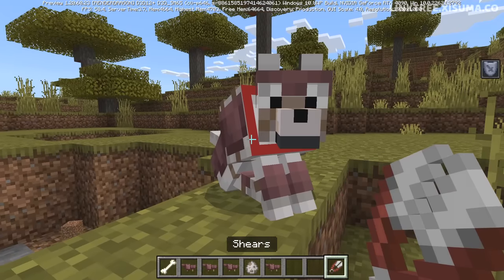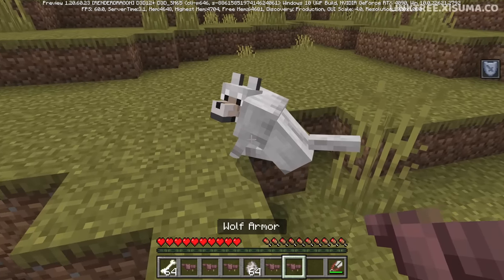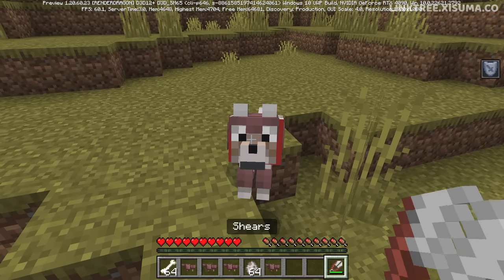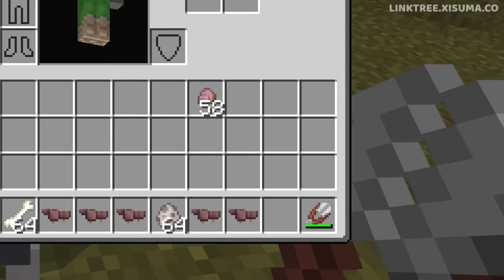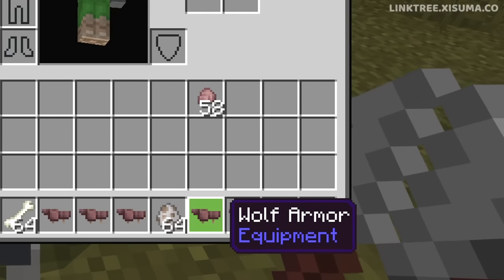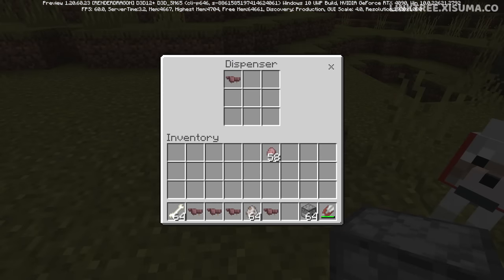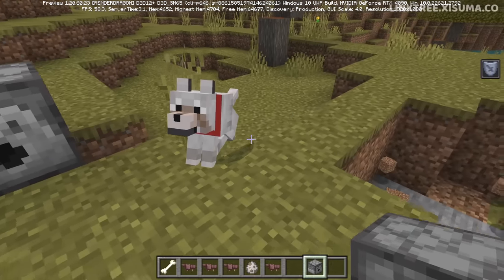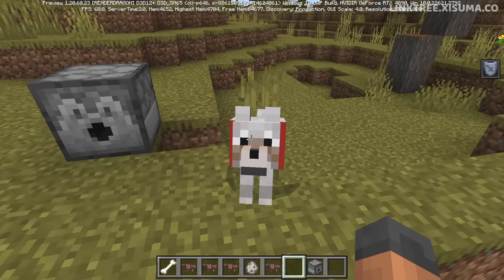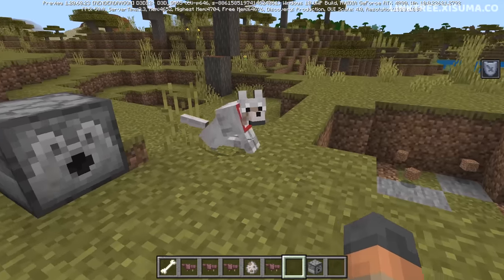What if we decide we want to take it off? You have to use shears to get your armor back. It's important to note that wolf armor doesn't have any durability — the shears have the little durability meter, but that doesn't seem to apply to wolf armor. Now dispensers can equip armor onto a player and can also use shears on occasion, so you might wonder if this works with dogs — but it's only the owner that can interact with their dog, so dispensers aren't going to interact with them.